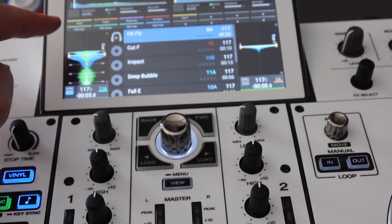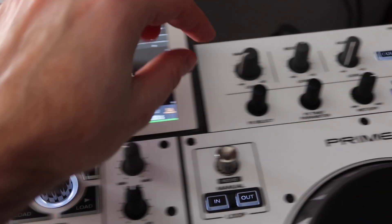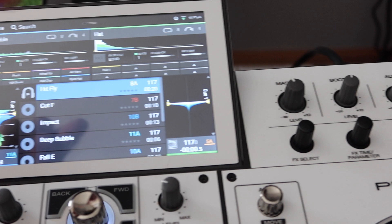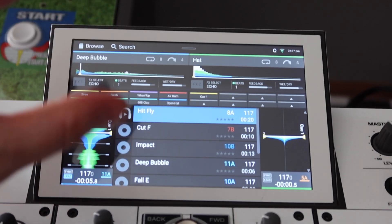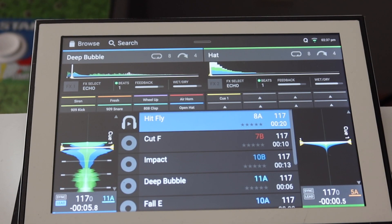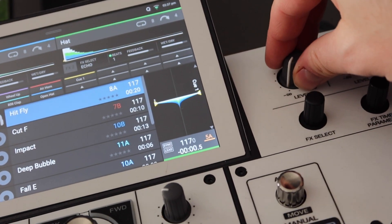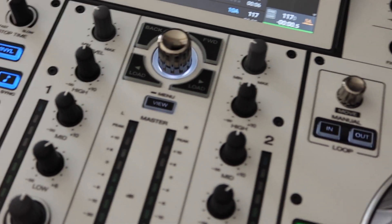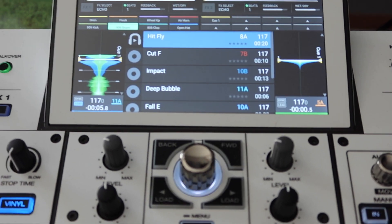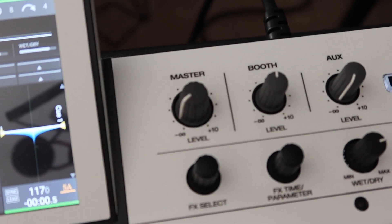If I hit that right now, it's gonna be scorching loud because it's based on your master. I had the master all the way up, which I normally do, and when I hit that siren it went off and deafed my left ear and scared the hell out of my son who was trying to take a nap. Now that I see the sampler volume control, I'm gonna turn the master down and hit the snare instead — do you hear how loud that is? That's with my master only partway up.